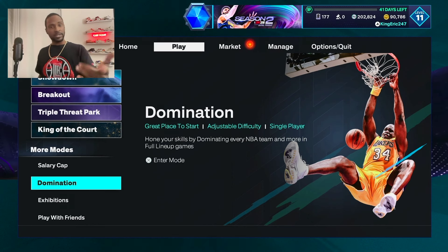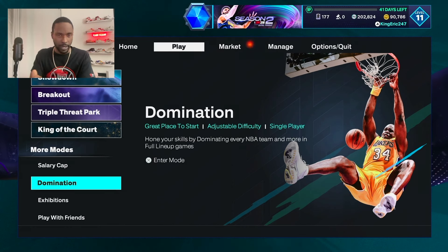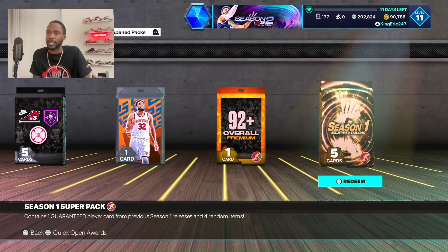Quick side note — if you don't have an NBA ID account, you can create one. And if you do have one, you can go to the benefits tab to get a locker code for a free super pack. Going into Season 2, they give everyone a free Season 1 super pack, which is awesome. Definitely want to make sure you go and do that — it's one of our first early locker codes in the game.